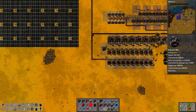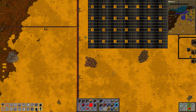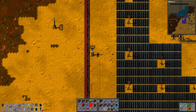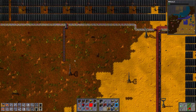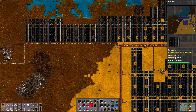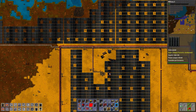So now I finally, finally have enough roboports to cover whatever I want to cover, which is a great success. And on this success I think I'm going to end the episode. I completely forgot to check how many accumulators I have during night time — which is mighty embarrassing. The number should be 42% of the number of solar panels. In any case, in the next episode I'm going to add some accumulators and I'm going to get more tungsten products to use.